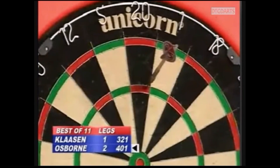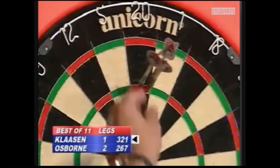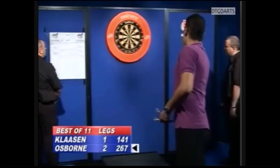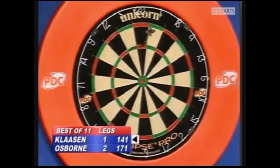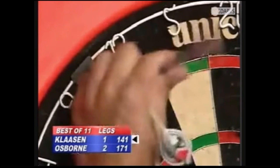Brilliant, brilliant. Another young Dutch player, Toon Grave. Here comes Klassen again — he's on a 9-darter in his match against Ovens. Now it's on. Double 12 for Klassen. Fabulous! Klassen!